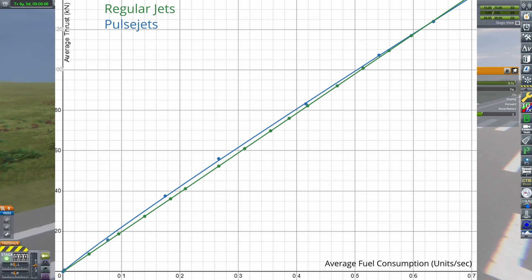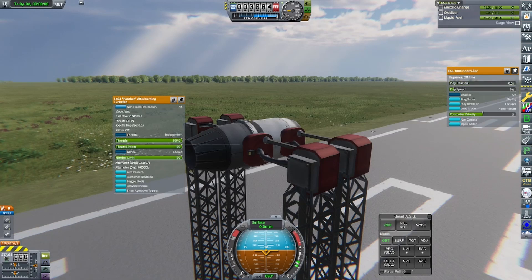The pulsejet data was somewhat hard to gather easily, since I had to get an idea for the average thrust and then multiply that by the proportion that the pulse was on compared to off. Because of this, I only got half the amount of data points, and the error is likely much larger. Still, it's very clear that the pulsejets follow a trend very similar to that of the regular jets, though slightly more efficient at least when the thrust is about half.